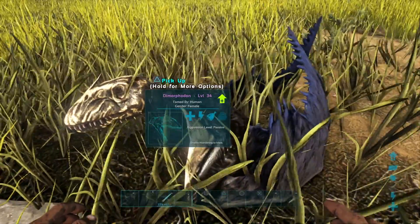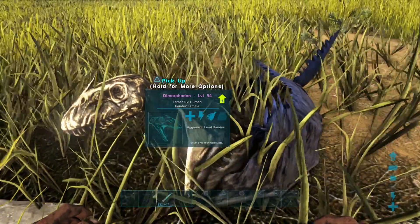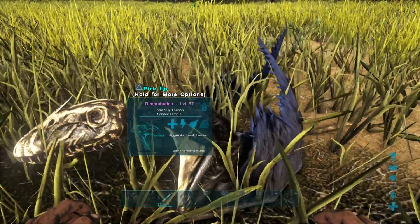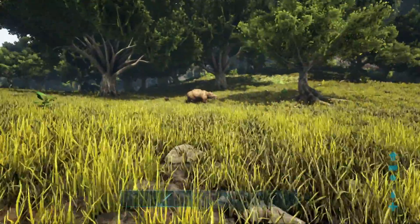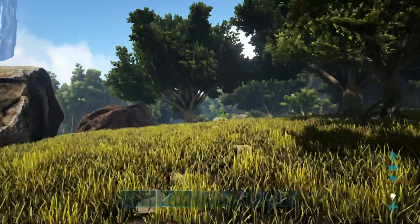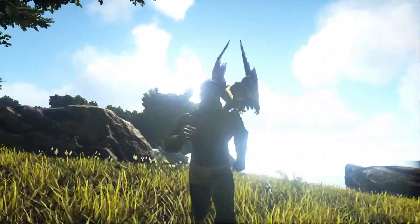Lucky number one is none other than the Dimorphodon. These guys are crazy good and crazy powerful — a pack of five can easily decimate Rexes in a matter of 30 seconds. Their health is relatively decent at 275, but you're going to want to pump them up in melee damage and health. Get a pack of these guys and you'll be able to take out the majority of things on Ark — granted, probably not a Giga, but most things. They circle their prey and attack the body, so things like Rexes and Spinos have trouble hitting them. You can also use these guys as base defense.